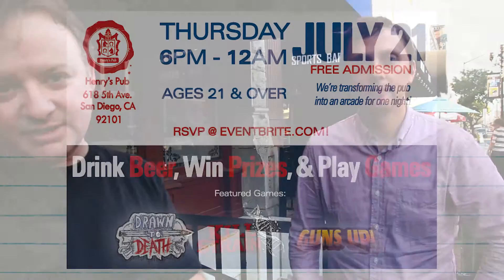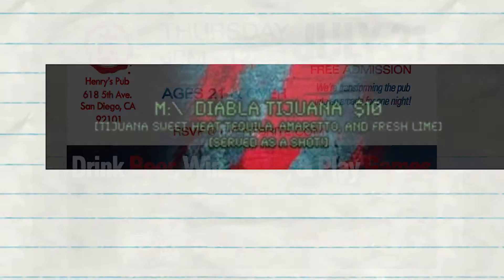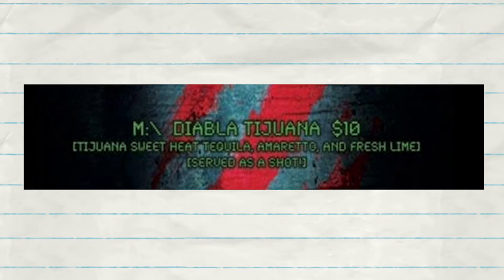Give that a play, see what you think. If you're in town for the convention, we'll actually be at two places where you can play Drawn to Death. The first one is actually right down the street at a place called Henry's. We'll be there tonight. Come play the game, get drinks. There's actually a drink called the Diablo Tijuana that they're serving. You can also win prizes, play all the Sony San Diego games, plus a lot more.